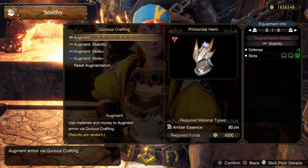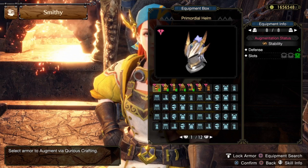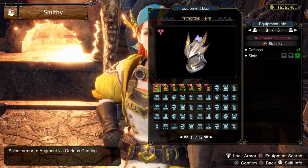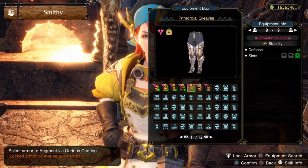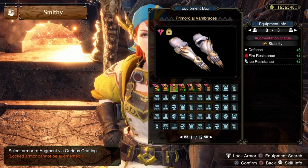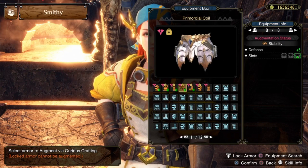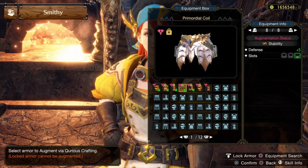Now at the curious armor crafting, for our augment I chose Augment Stability. If you look to the right side of the screen for the helmet, you can see there's a green one-cell slot — I chose to add a cell slot for our augment. We're going to do that for the helmet and the boots. For the chest and arms, we're going to look for fire resist and ice resist as much as we can. For the waist, we're going to try and turn our two-cell slot into a three-cell slot.